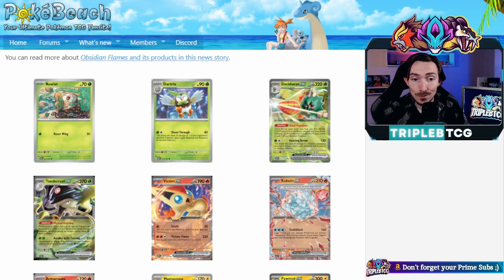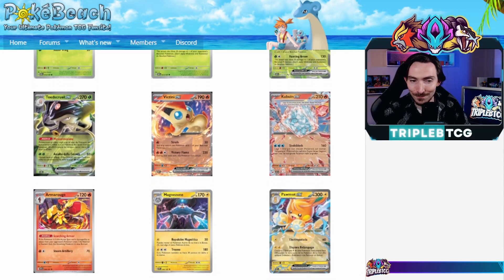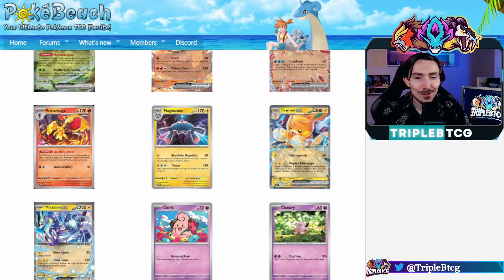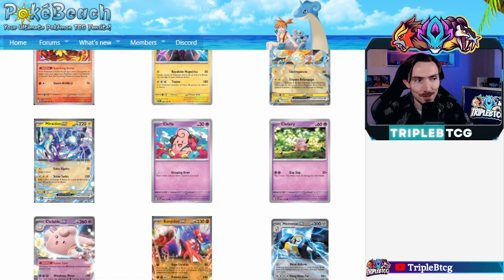We're getting Decidueye EX, Toadscroll, Victini, Kibuyian — it's Ice Cube — but not in English, so fair enough. Armourouge, Magnezone, Palmodge, Meridon, Clepha, Clefairy, Fable. It's kind of funny, we're getting Clefairy and Clefairy, but Clefairy doesn't evolve into Clefairy, even though Clefairy does evolve into Clefairy — but that's a whole other thing, so let's just not focus on it too much.